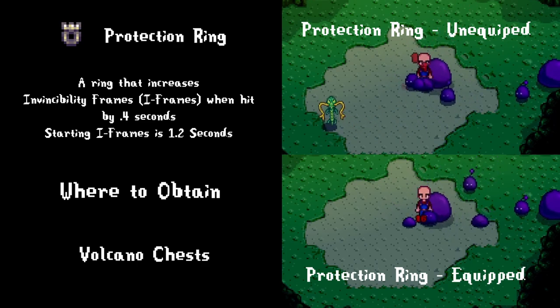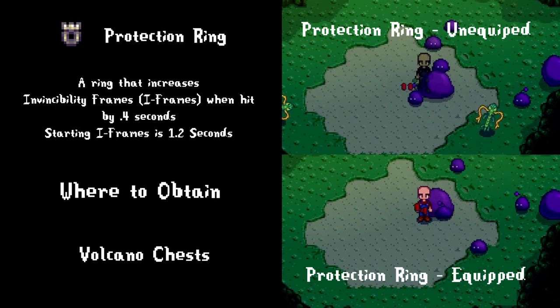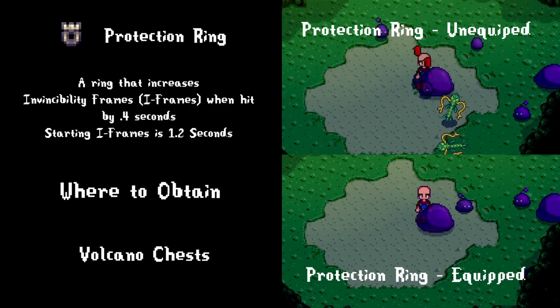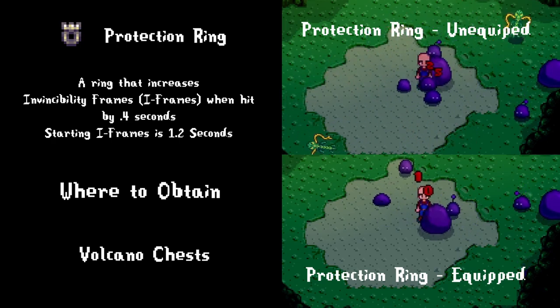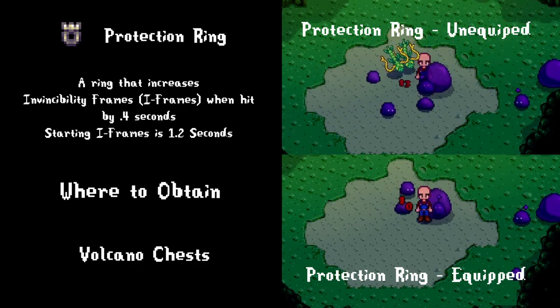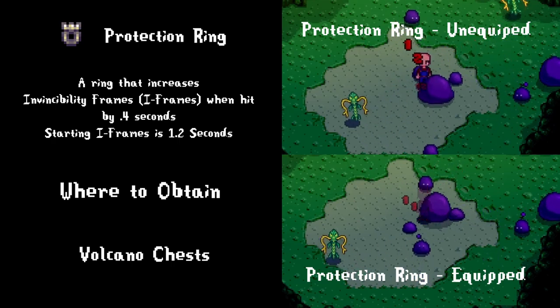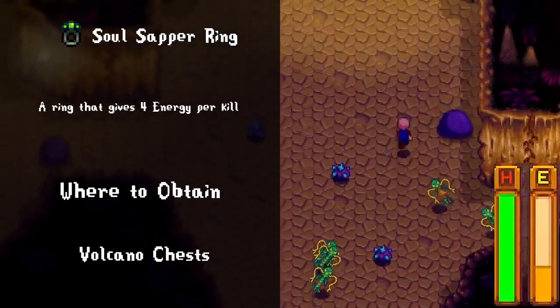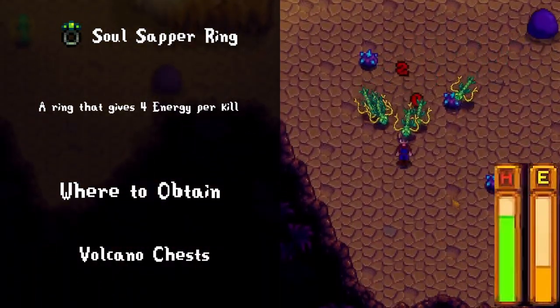The protection ring has such a cool design. When you get hit and your character is flashing, you're briefly invincible. Normally that invincibility only lasts 1.2 seconds, but with the protection ring it goes up to 1.6 seconds. With two protection rings it goes up to a full two seconds of invincibility. I'm probably the only fan of this ring, but it's such a good and fun ring that I feel okay spreading awareness of the distinguished protection ring.